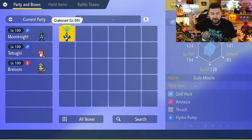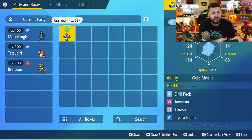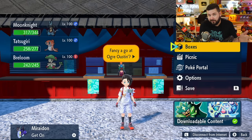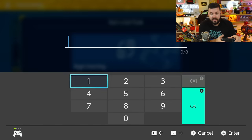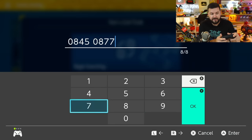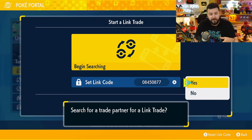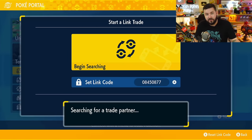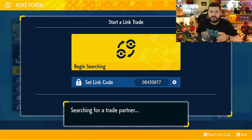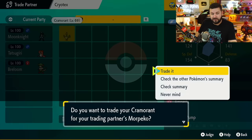Let's say you're playing Pokémon Scarlet and you have a Cramorant and you want to trade it for a Morgrem. Put it in the first slot of an empty box, go to the Poké Portal, Link Trade, and enter the code 08450877. Whether you have a Morgrem for a Cramorant or a Cramorant for a Morgrem, you enter the same code. At random times of day there will be more Scarlet or Violet players online, so if you get the Pokémon you want, great — if not, you may have to do it twice.